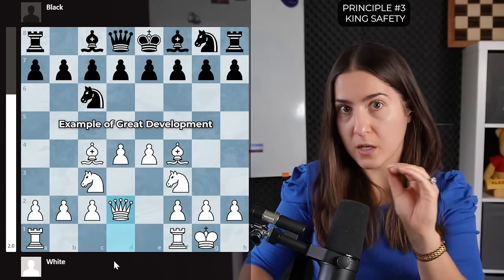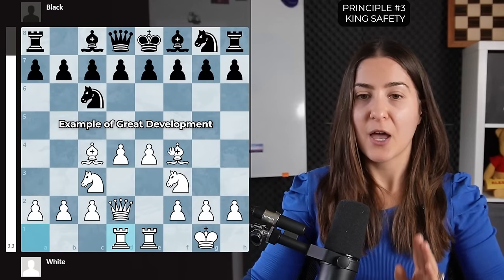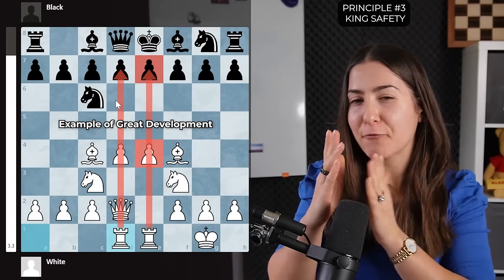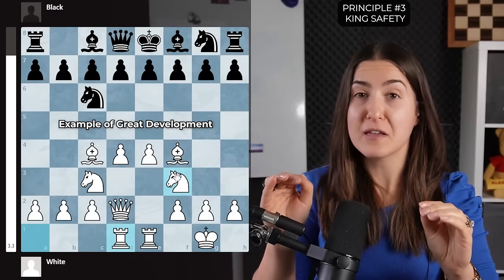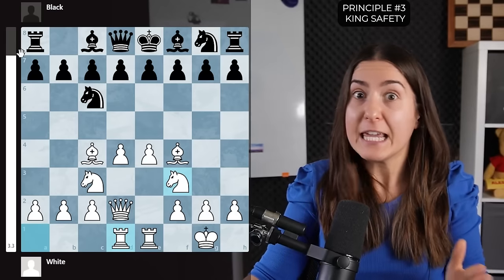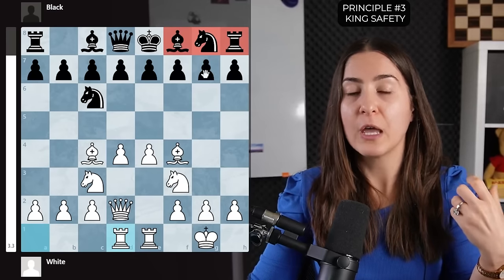The E and D files have the highest chance of being opened when central pawns are traded. Rooks on those files will be very active in the future. This is an example of perfect development. If you achieve this in your games you'll have an amazing position — white is nearly completely winning, even though black hasn't blundered any pieces. Pieces on their starting squares simply don't count; they're not joining the action.